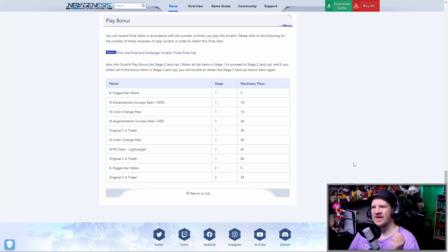We also got the breakdown of what's going to happen at the Bonin Scratch. For anyone not aware, the more pulls you do, the more you're going to unlock later on. So: 5 pulls will get you an A-Leo Yellow B-Trigger; 10 pulls will get you a Successful Weight for enhancing at 100%; 15 pulls will get you a Scratch Chain Pass; 20 pulls will get you an Augment Successful Weight +20; and 30 pulls will get you a ticket so you can pick any item in the scratch, totally free.